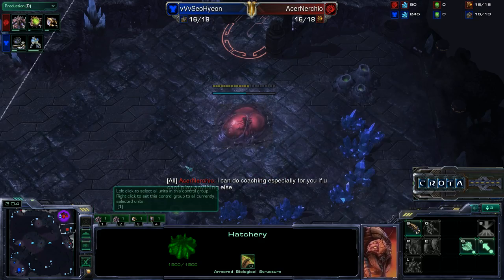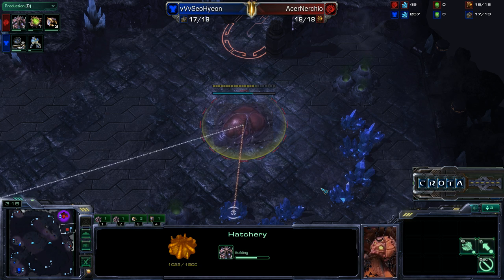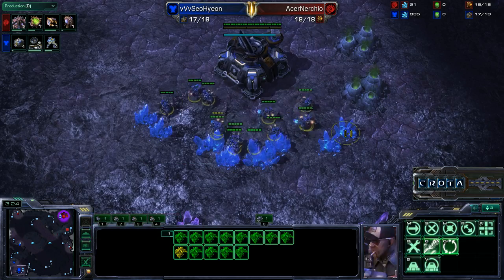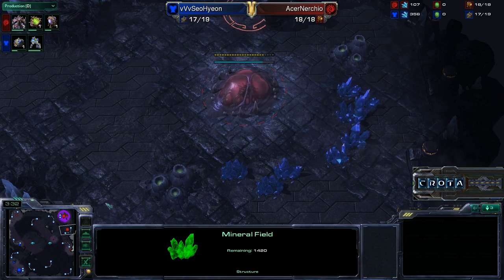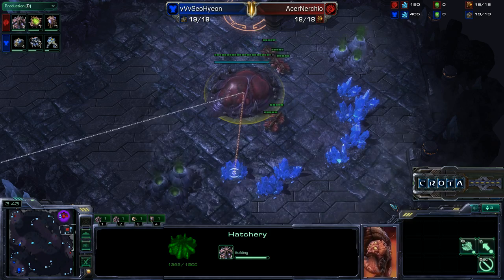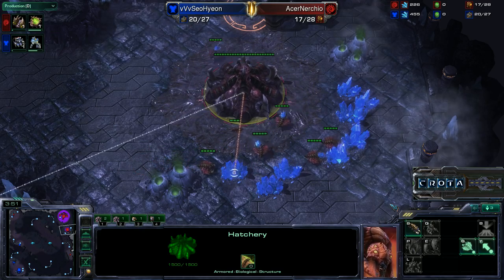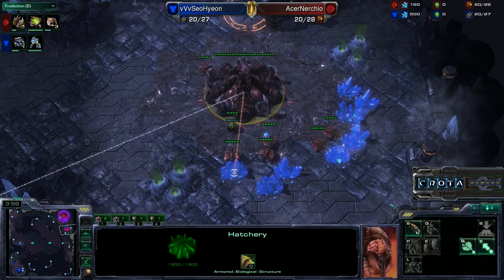The Zerg player is expanding in order to take additional resources. Resources help you build a larger army, but your starting location has limited resources that will eventually mine out, so it is always a good idea to try to take additional resources. The problem, though, is that any time you try to control more area or land, you are spreading yourself a little thin. Where there is great risk, there is great reward — you get additional minerals and can build up a larger army.